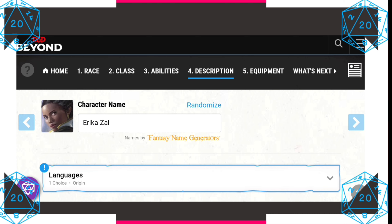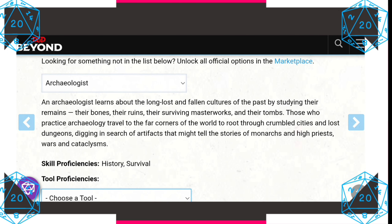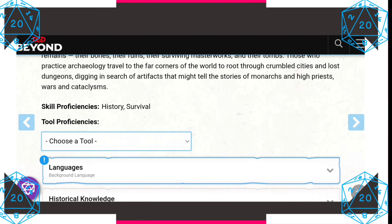Our character's name is Erika Zhao, and I've picked up the archaeologist background for her. An archaeologist learns about long-lost civilizations by studying their remains — bones, ruins, surviving masterworks, and tombs. Those who practice archaeology travel to far corners of the world, digging through crumbled cities and lost dungeons in search of artifacts. But in our case, we search for immortality. We also gain the skills of Survival and History.